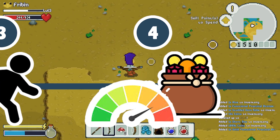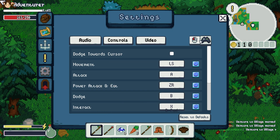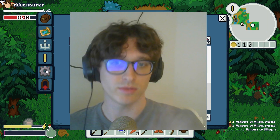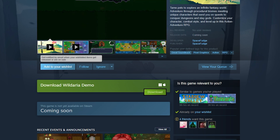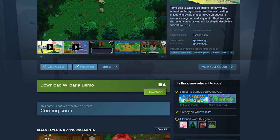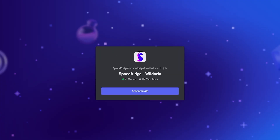I've also spent hours and hours working on controller support and key rebinding for those of you that want to pick up a Switch controller or whatever kind of controller you use. And if you want to try out the combat yourself, the Steam demo is live. You can playtest, be a playtester for Wildaria — join the Discord down below or download it on Steam.